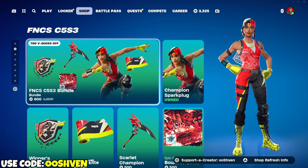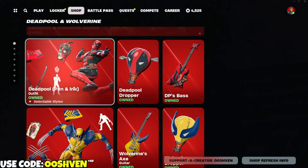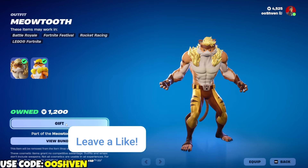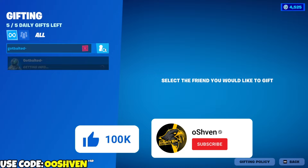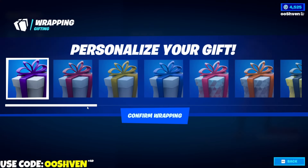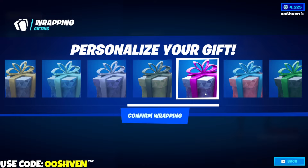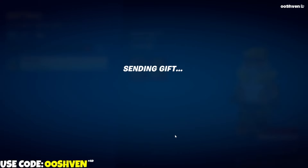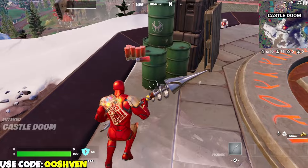If you want a chance of getting the Black Cat skin gifted to you, all you gotta do is drop a like, subscribe, and turn on those notifications. Most importantly, make sure you go ahead and leave your Epic Games account name down below in the comments so I can gift you if you end up winning. Good luck. And if you could share today's video, that would be absolutely amazing.